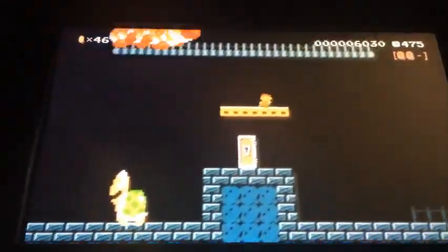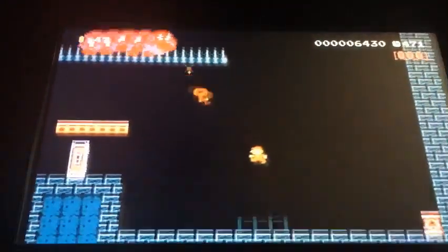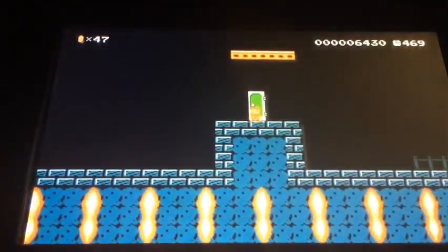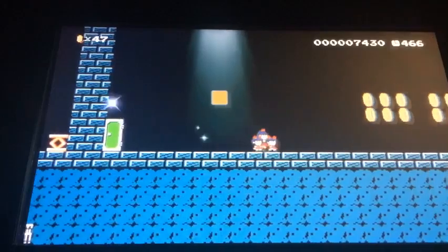Now we got to find the last one. Gotta watch out for that Wiggler. Now I finally got the key — I just need to jump on the Wiggler and then get that key.